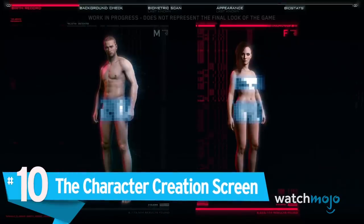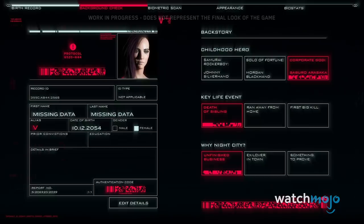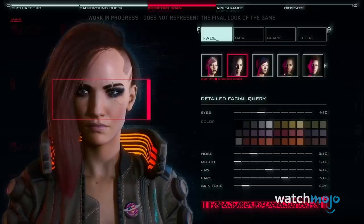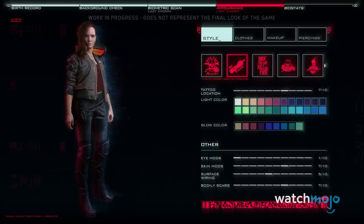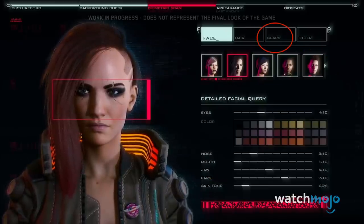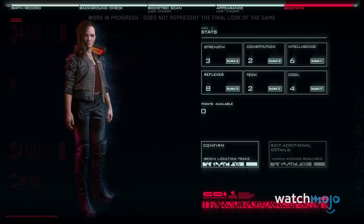Number 10: The Character Creation Screen. Going a different route from the set-in-stone protagonist Geralt of The Witcher series, Cyberpunk offers players a deep and diverse customization system for their character. While similar to the menus from Fallout or Saints Row, many people have been asking just how customizable the main character, V, would be. The inclusion of this screen in the gameplay demo answers a lot of questions. There's a range of face types, races, hairstyles, and even a scars tab, so you can be sure your character looks sufficiently badass. On top of that, you can also pick a backstory and customize your starting skill points.